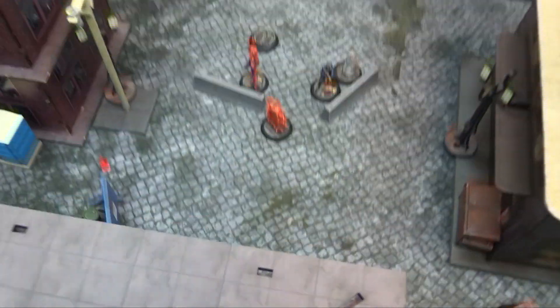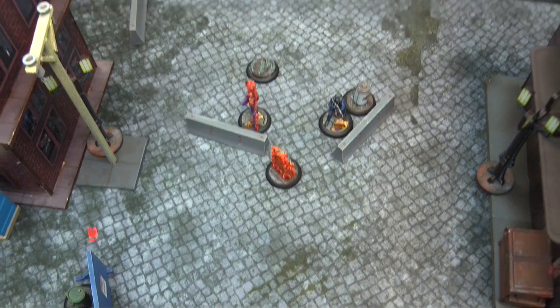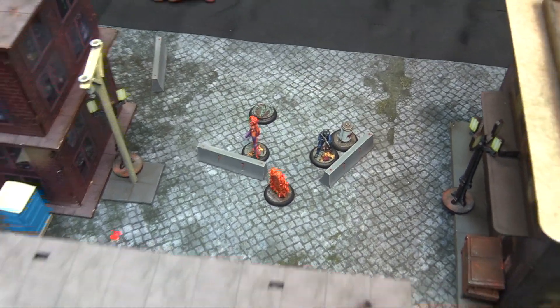Over the other side there's the Trigon Portal, 12 inches away from my deployment, which is a huge deployment range. Then also the Titan Container, and finally our two Dirty Money objectives which can be held for two. Plan: turn one, shuffle up a little.